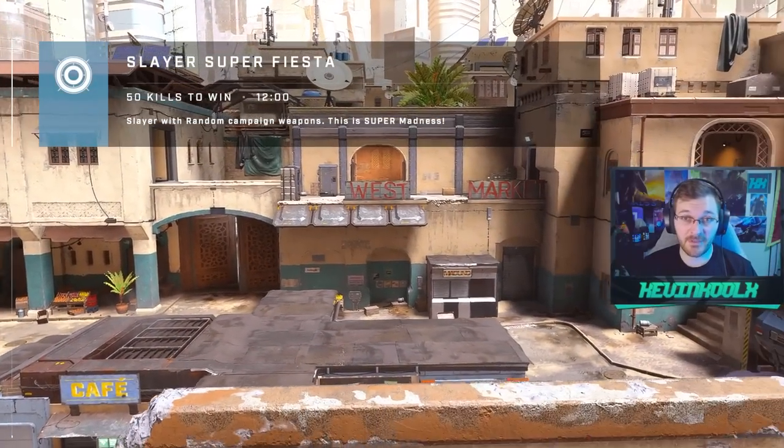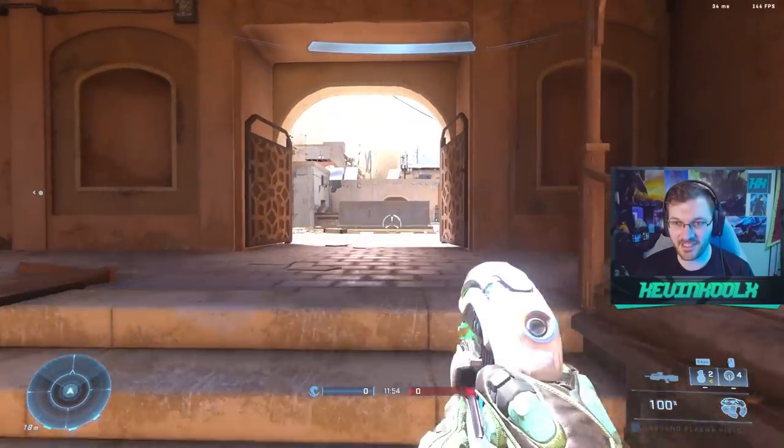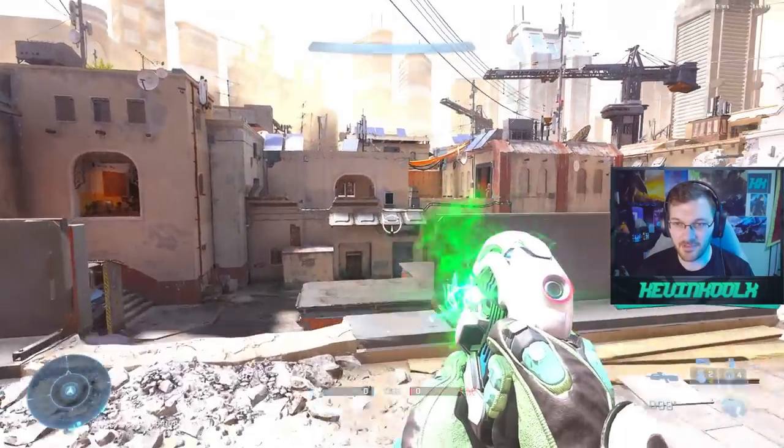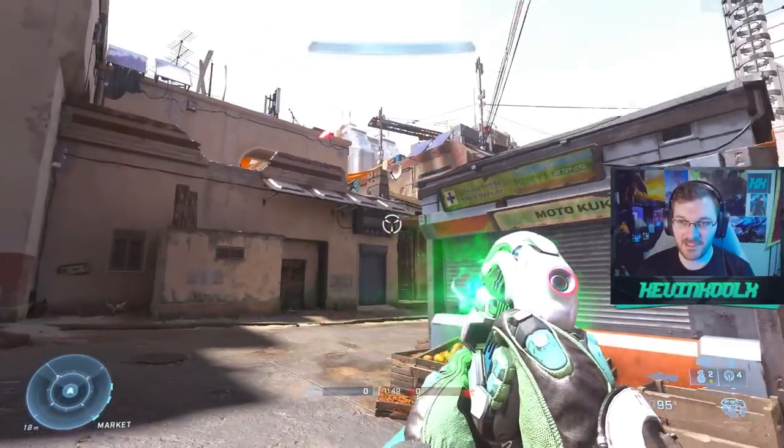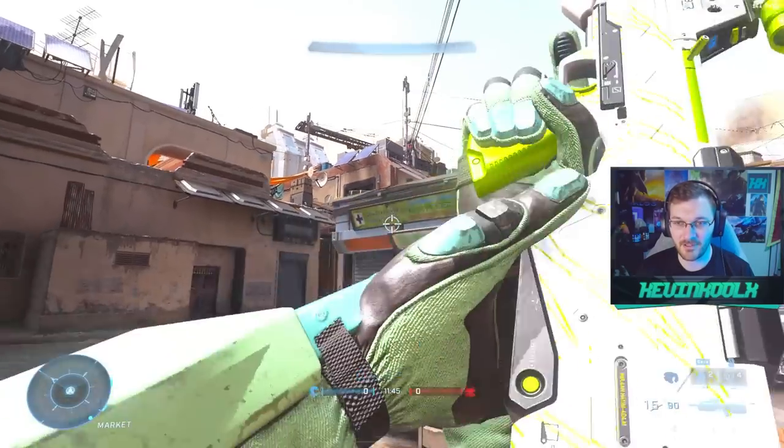It looks like Super Fiesta came up on our first try — you'll love to see it. And of course I get it with a battle rifle and then a plasma pistol. I basically get like a super noob combo effectively, which is kind of like... I was hoping for some really cool stuff to happen, but I just end up getting the same thing we always get.